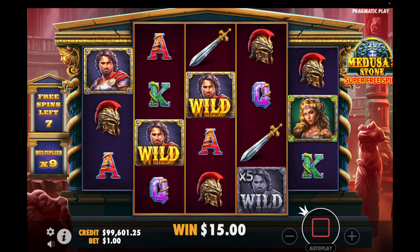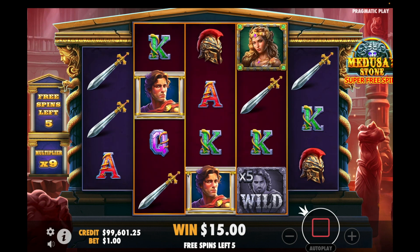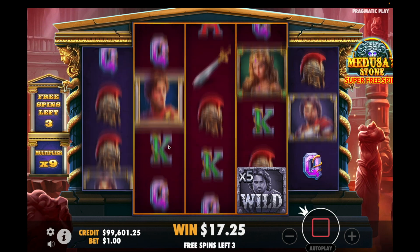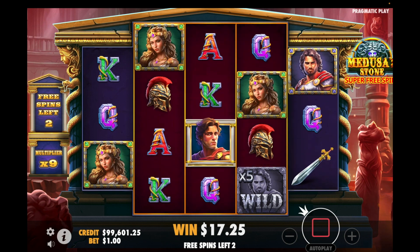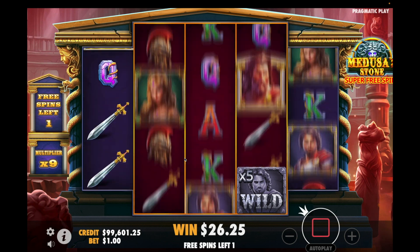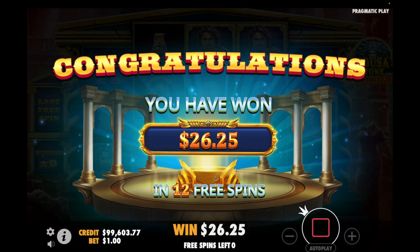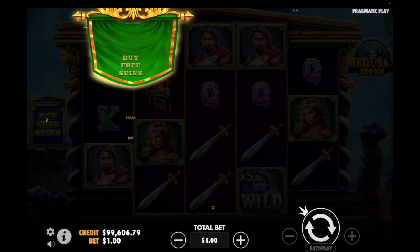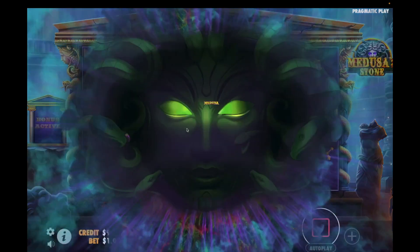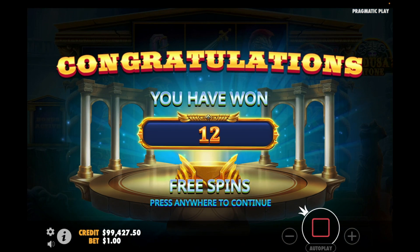9x - and this one's now stone, so it'll activate the first chance it gets when it's part of a win. I'll go ahead and do one more - at least it shows the reality of the game. You're not going to activate that Medusa spin six or seven times every bonus. The reality is it's triggered twice in two bonus rounds and two hefty losses.